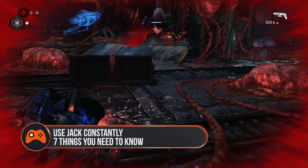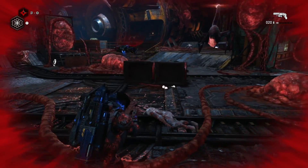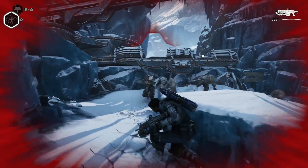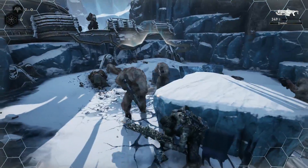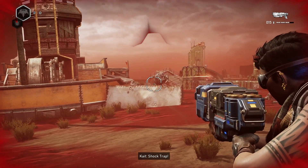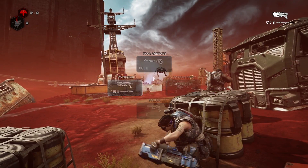Tip 5: Use Jack constantly. Don't wait until the edges of your screen get red before you start to use Jack. He can be a big help when you're cornered, but he's twice as beneficial when you use him proactively. Turning on the protective barrier or stim at the start of a firefight, or worse yet an ambush, will allow you a moment to take in the situation and prioritise your targets. As with any Gears of War, your enemies can be tactical and patient with their use of cover. Jack's zapping and stun abilities can pull them out and expose them to help you move the fight along.